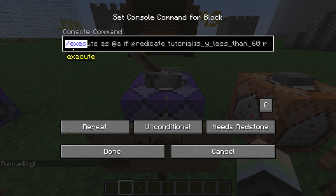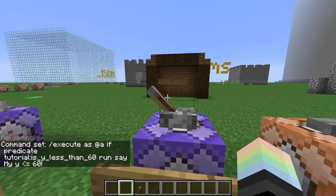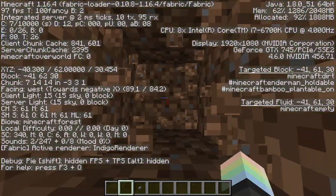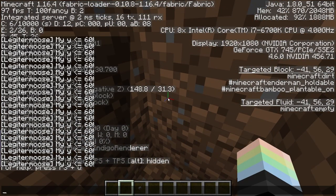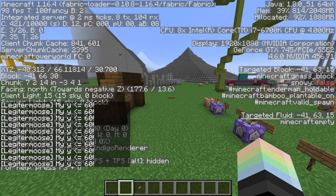Here's my example command: /execute as @a if predicate tutorial:is_y_less_than_60 — so if their Y is less than 60 — run a command that says 'my Y is less than or equal to 60'. Ground level in this world is 64, so if we go more than four blocks down, this should activate. Keep an eye on my Y coordinate in the top left. And there it is — any lower than this, it'll keep spamming. But as soon as we go back to the surface, no more new messages are getting sent.